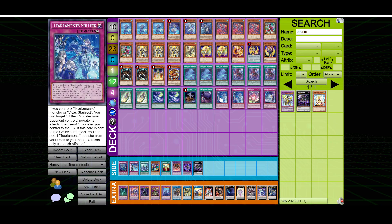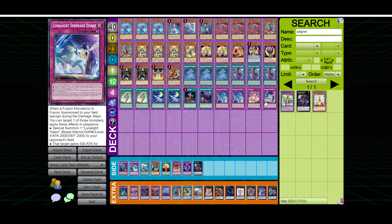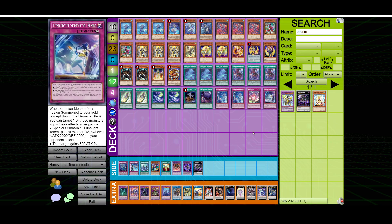Two Celiac — it's a negate and it searches a monster when it hits the graveyard. Trivakama searches spells. And Lunalite Serenade Dance — when you banish it during your main phase, you send a card from your hand to the graveyard and special summon a Lunalite monster from your deck, but you can only use this effect once per turn. This one is searchable off Yellowmarten, which is why I'm playing one. If it gets sent to the graveyard by a card effect, you can add Serenade Dance, and it can special summon the Kaleido Chick if you can get it to the graveyard.